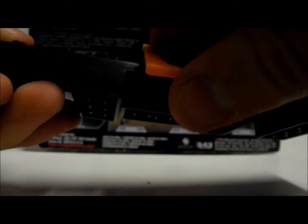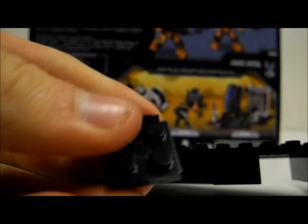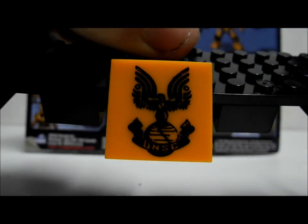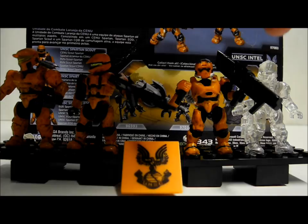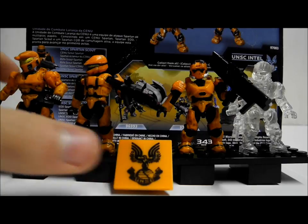We also get a lovely display stand, which slightly differs from the old display stands where you could have two figures standing at different levels. This is just five blocks and two main long blocks, but a really nice design — and it's great that they've included this piece to slot on and display your UNSC orange logo, which is a really nice detail for only a £10 set. For £10, you get four incredible figures including a beautiful active camo CQB, four nice new weapons, a lovely display stand, and this great UNSC orange logo.